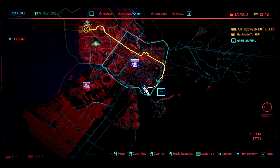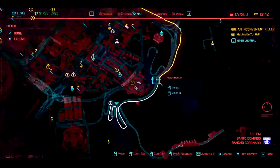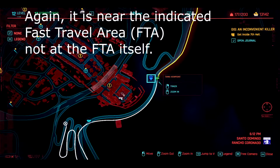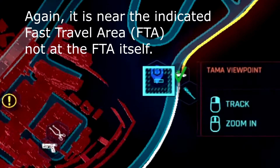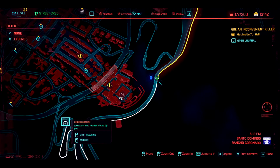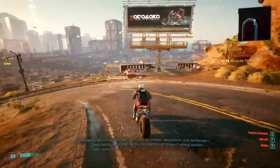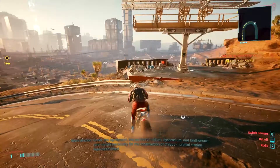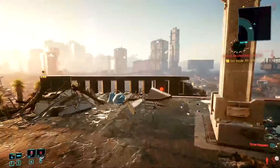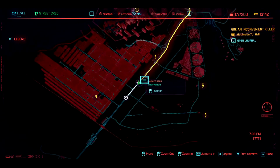The last item on our list is the legendary corporate shades — there are actually two of these. The first one is located at the eastern border of Santo Domingo at the Tama Viewpoint fast travel area. Look for this squiggly road south of the fast travel area, and find a billboard right at the curve. Right below that billboard should be a fancy luggage containing our shades.